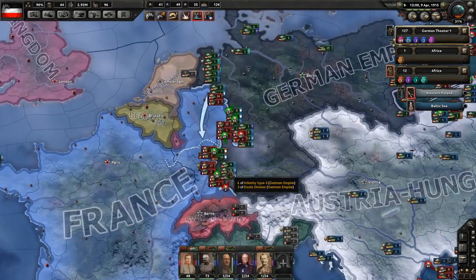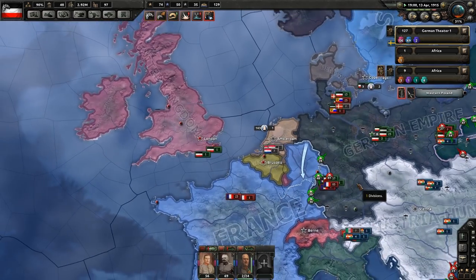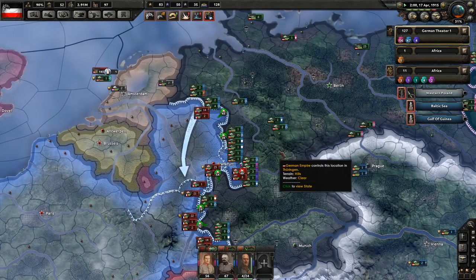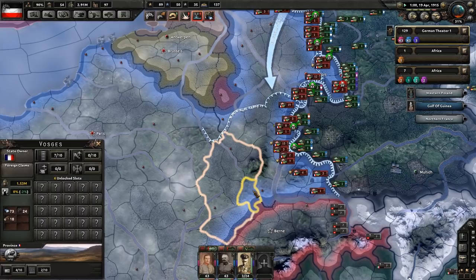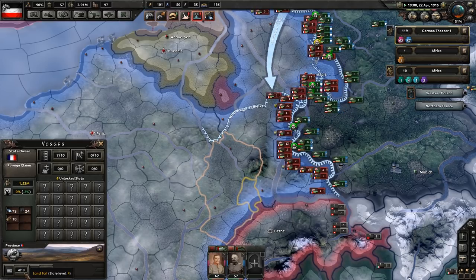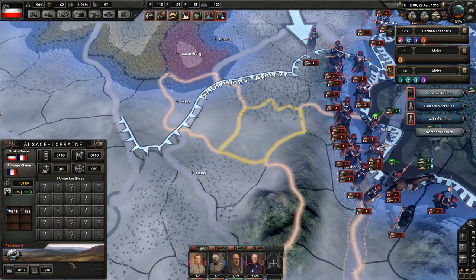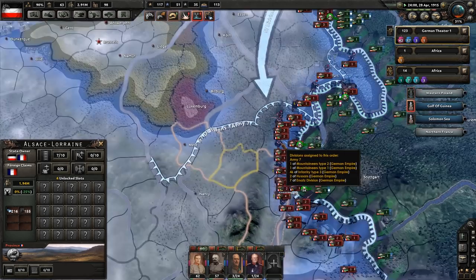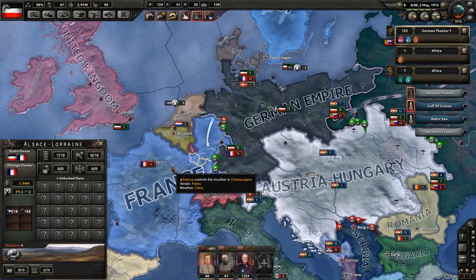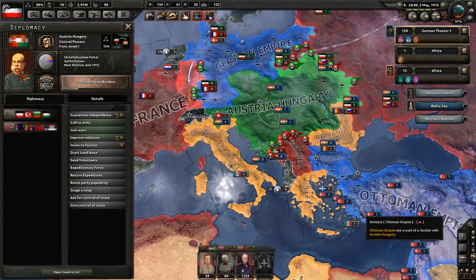Oh my goodness — I did not realize that France was pushing that far forward. You better watch it there, Germany. I've not seen something like this happen before — Germany quite quickly loses a lot of strength. How did they let this fall? There are some trenches and land forts here, but they just let France get past. Germany is probably going to have to leave the Russian front and focus on stopping France. And if Italy gets involved, then Austria is really screwed.